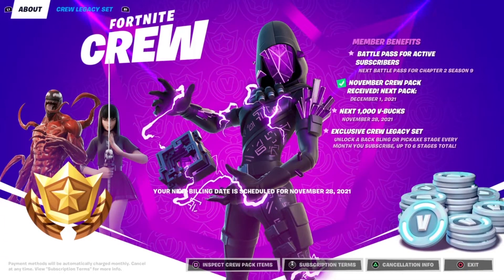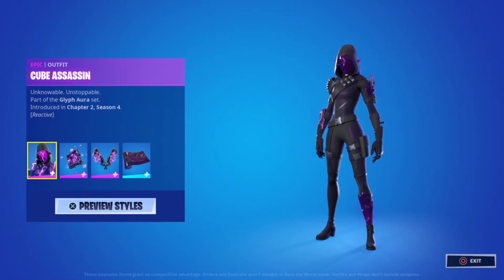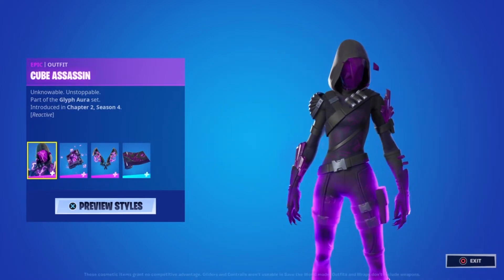Welcome to my December crew pack review. The December crew pack has been revealed as the Cube Assassin, a noble unstoppable part of the Glyph Aura set introduced in Chapter 2 Season 4. As you can see, it's reactive — there are three stages of reactivity.